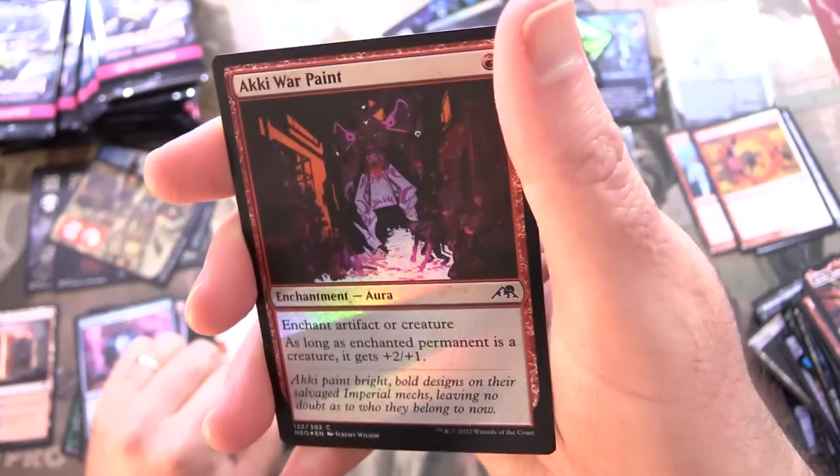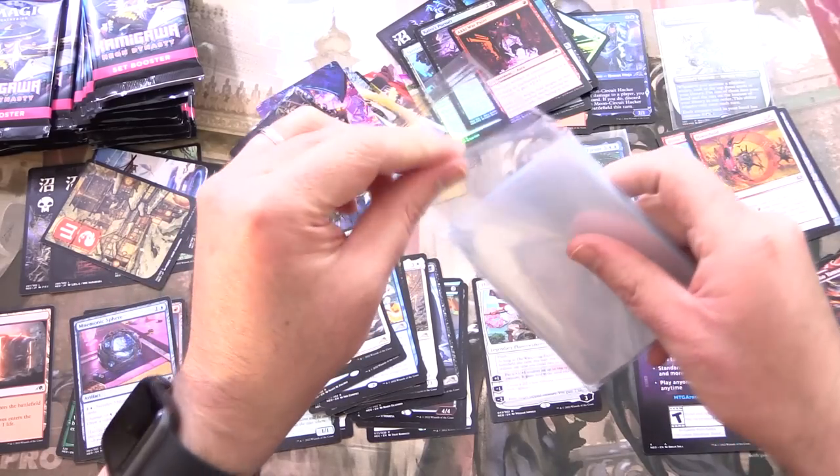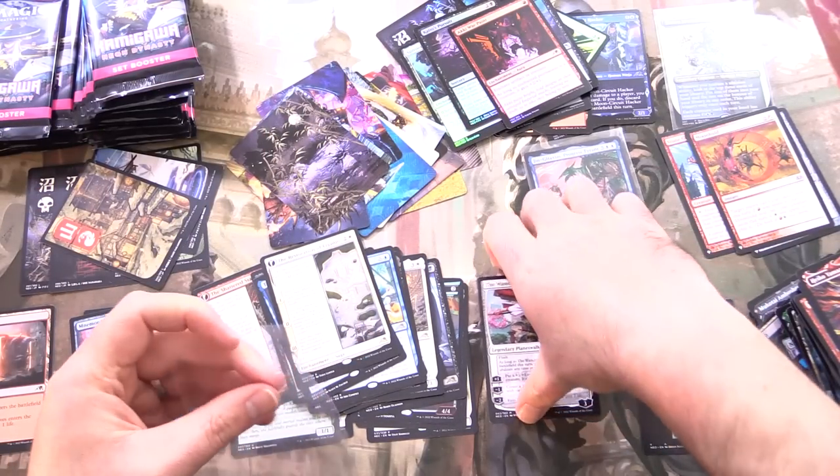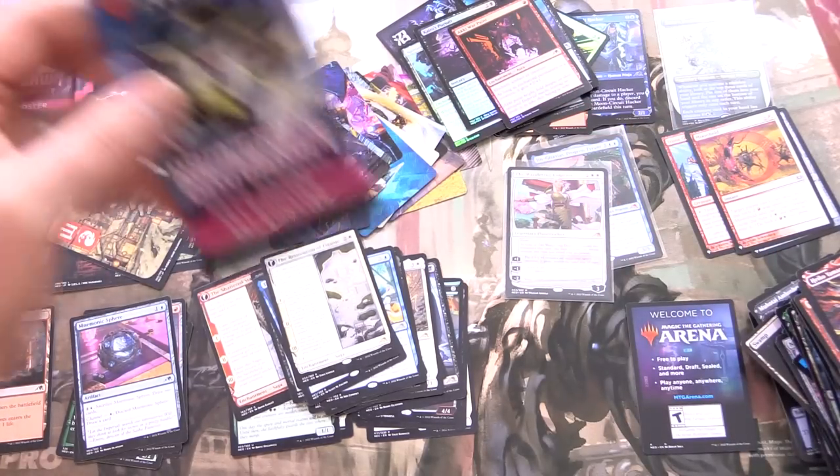And is this one? No, it doesn't flip around — we've got foil Akki War Paint. Grabbing the sleeves. The Wandering Emperor — that is what you want to see. I do collect planeswalkers, so I'm pretty happy about that.